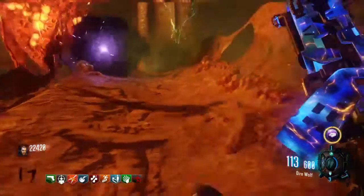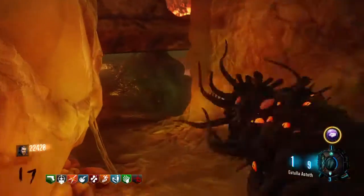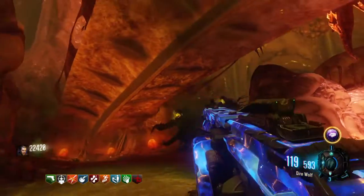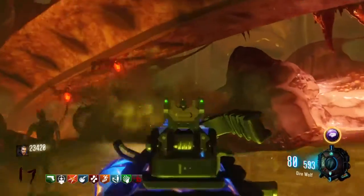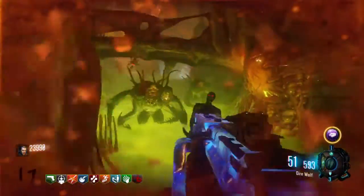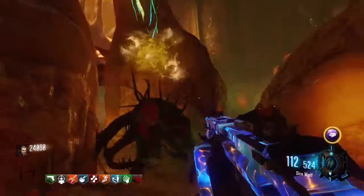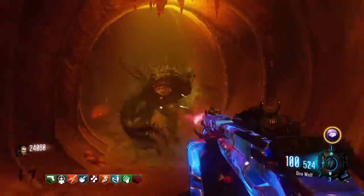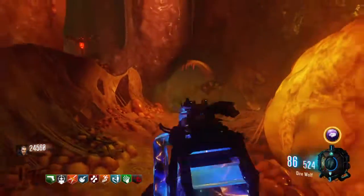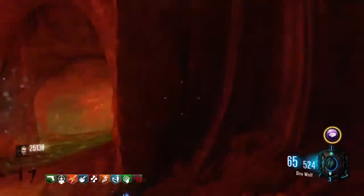Once you throw three in, that will spawn three Margrets. What you need to do is simply kill the Margrets. It can be tricky, but just keep running around and moving about and you should be fine.